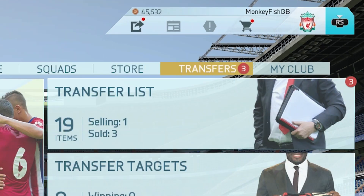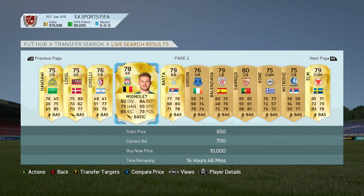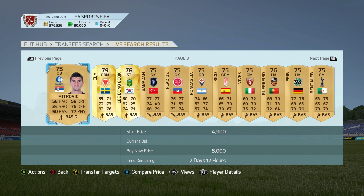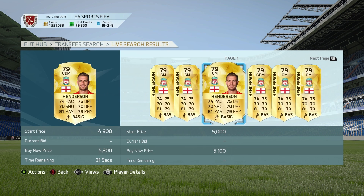Head on over to the transfers tab in the FIFA Ultimate Team menus and you'll find the transfer market, the online transfer network for all players and items within FIFA Ultimate Team. Anyone can use this market to search for specific players or items for their squad, sell from their own club, or just compare prices to see what items are worth.